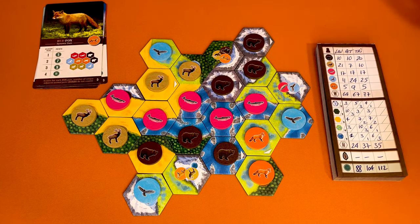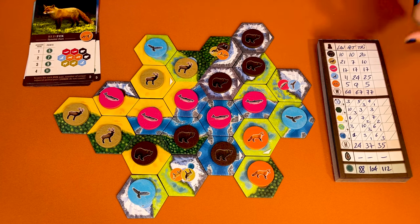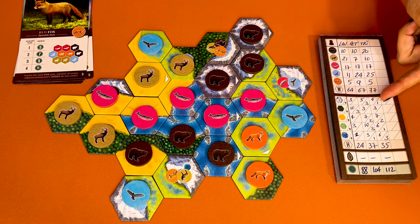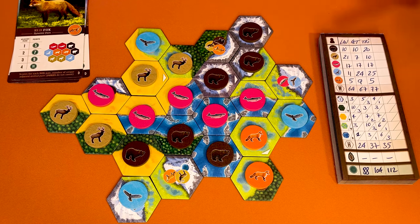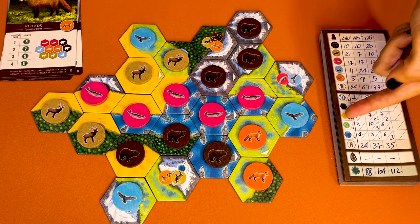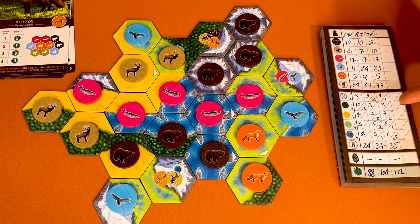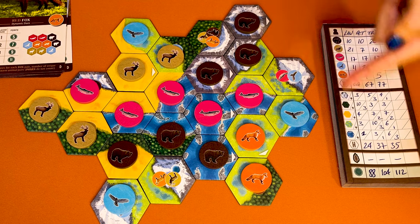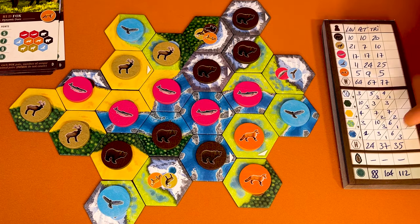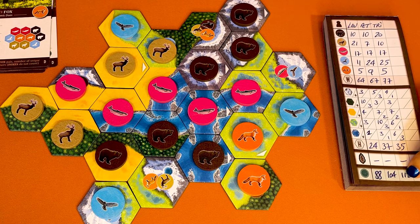Now let's look at how we score with the habitats — we look at the longest contiguous corridors of each habitat type, starting with the mountains. This player has four, but another player has the largest territory with five, so that player gets three extra bonus points. The second largest gets one extra point. For the forest, this player has three and ties for second largest with another player, so neither gets points. For the prairies, this player has seven tiles together and ties with another player for the largest, so they split the points at two each. For the wetlands, this player has a group of six, putting them in second place for one extra point. For the rivers, this player is the largest with six and gets the three bonus points. Adding it all up — none had pine cones — the final score is 112 for this player, which is amazing.